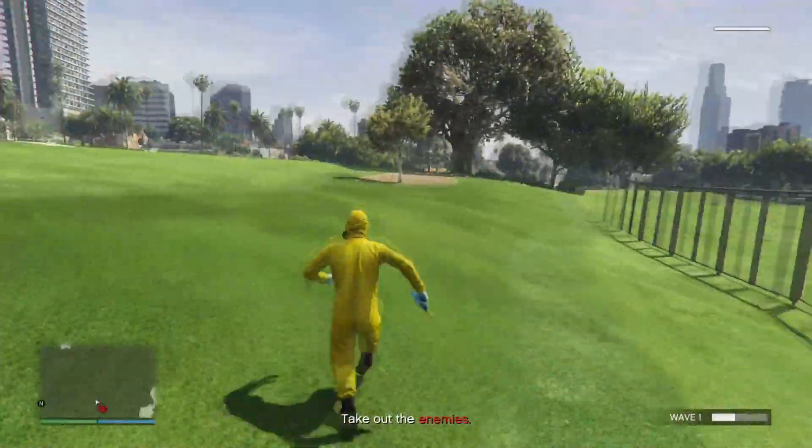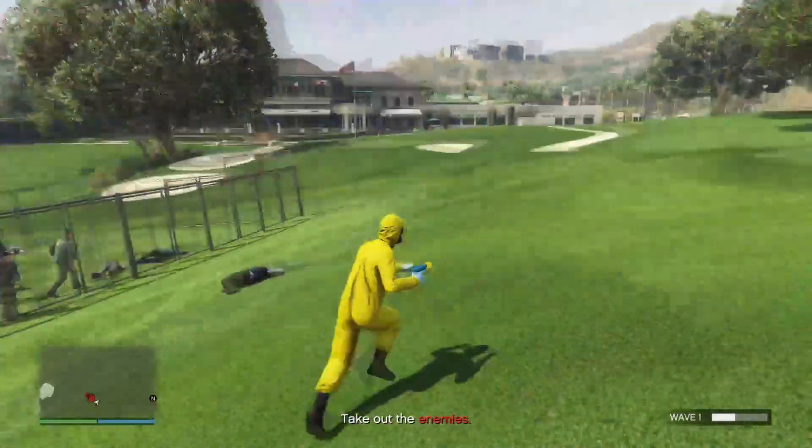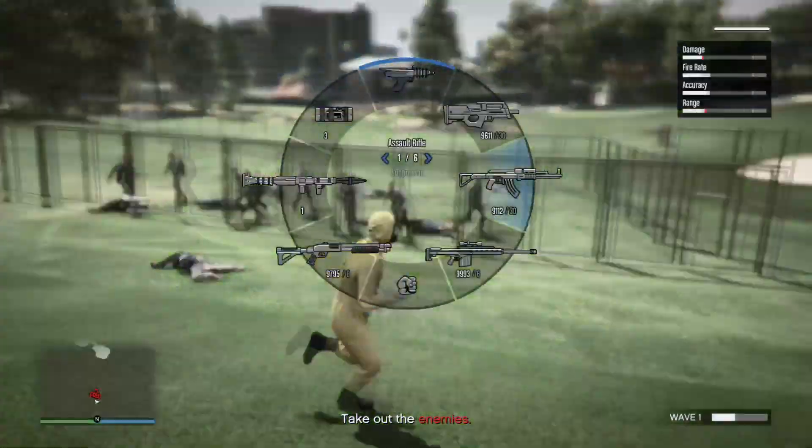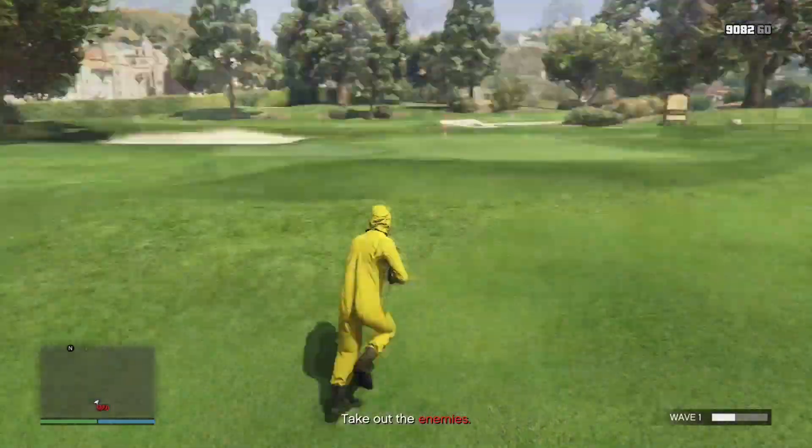So basically guys, as you can see from this clip, it will take slightly longer to kill them if you are using the Up Atomizer. But this means that you will not be wasting any ammo, which will ultimately save your money in the long run. That's how you do it AFK.